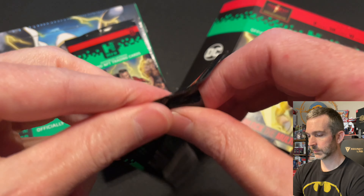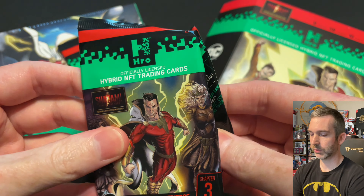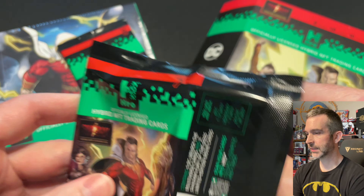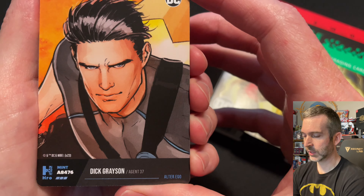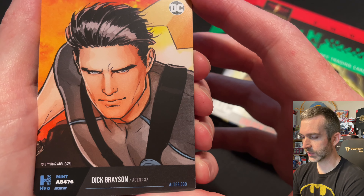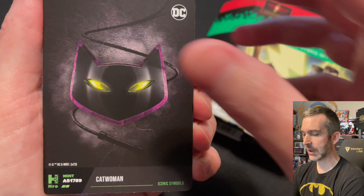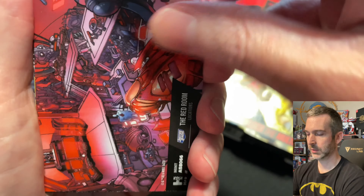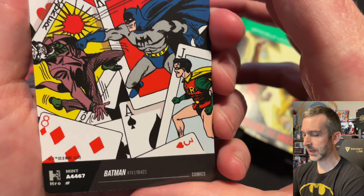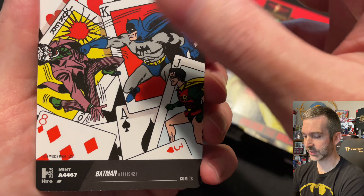All right, next pack. The Chapter 1 hybrid reward cards have all been distributed finally. I think I placed number 207 on Chapter 1, so I got eight out of the nine reward cards. Here's a four-digit superior right on top, 8476. Catwoman Uncommon, Red Room Common, Batman Common — decent four-digit, 4,467.